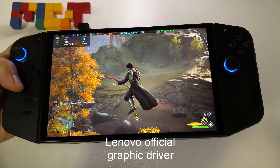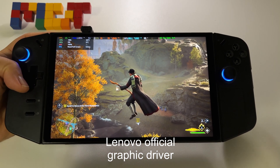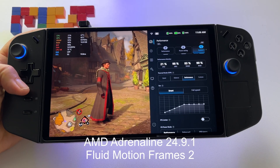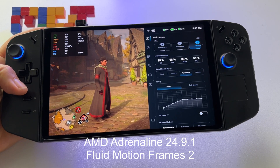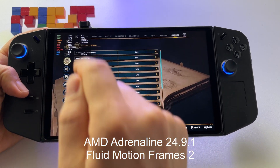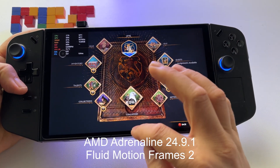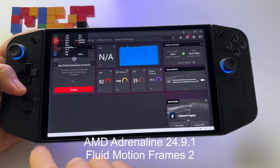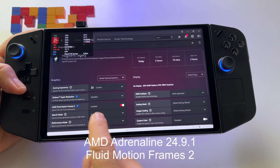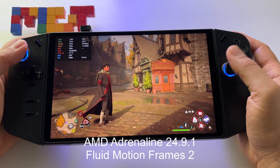I will now install the latest AMD Adrenalin Edition with support for Fluid Motion Frames 2 and we will see the difference with the same setup and same settings. Now let's see the game with the same setup but with the latest Adrenaline Edition with Fluid Motion Frames 2. The device is on performance mode, the game on low quality graphics at 1920 by 1200. I have the latest Adrenaline Edition 24.9.1, which has support for Fluid Motion Frames 2.